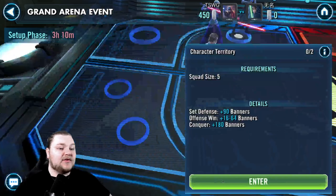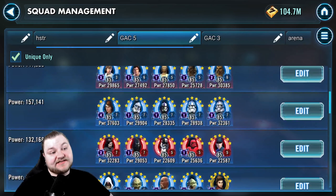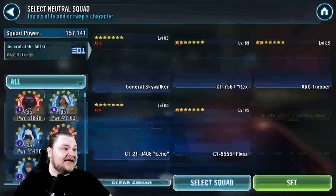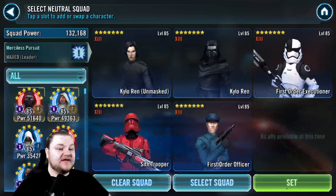Moving on to the back, we're going to put our GAS squad, which is fully Relic 7 — that should give them some trouble. And a First Order squad here as well, so they don't get any reprieve when they get to the back.